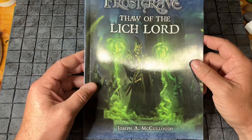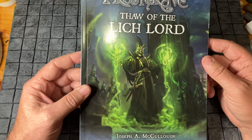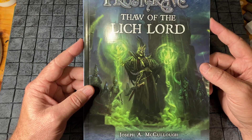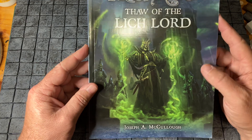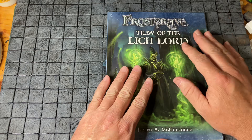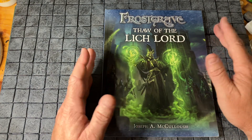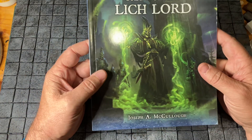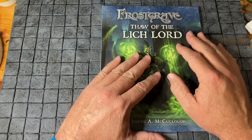G'day and welcome to another edition of Sage of the Dusty Page. There's a little bit of dust on this book — it's not new, it's from 2015, from the game Frostgrave: Thaw of the Lich Lord, written by Joseph A. McCulloch. It's published by Osprey Games, runs to about 66 pages, and the artwork is by Dimitri Vermack. Let's get into it and have a look.